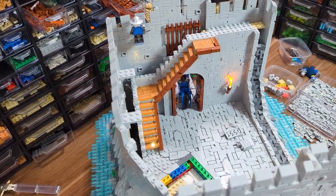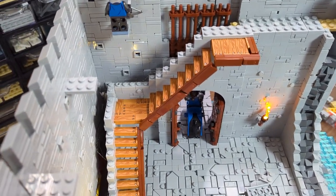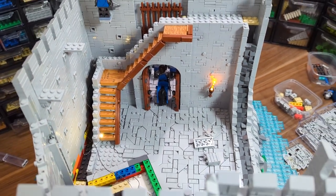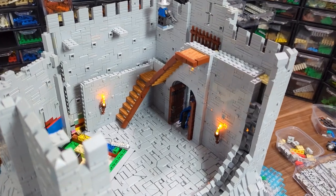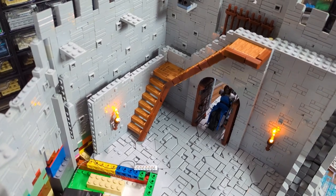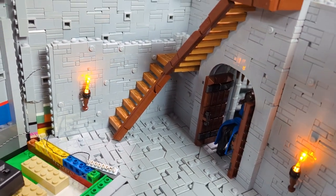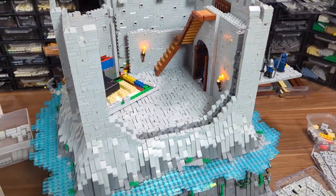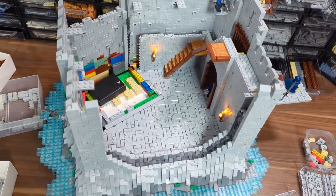There will be some kind of supports underneath the stairs but I'll worry about that later. For now I just want to continue with the inner walls and attach the next torch, for which I already prepared the LED lights. The torch is attached and the walls are up to half the desired height. I made the edge of the wall with a SNOT technique because here it will meet with the tower at an angle, so I'll probably be using some cheese slopes — but for that I'll need to start the tower, so we'll get back here later.